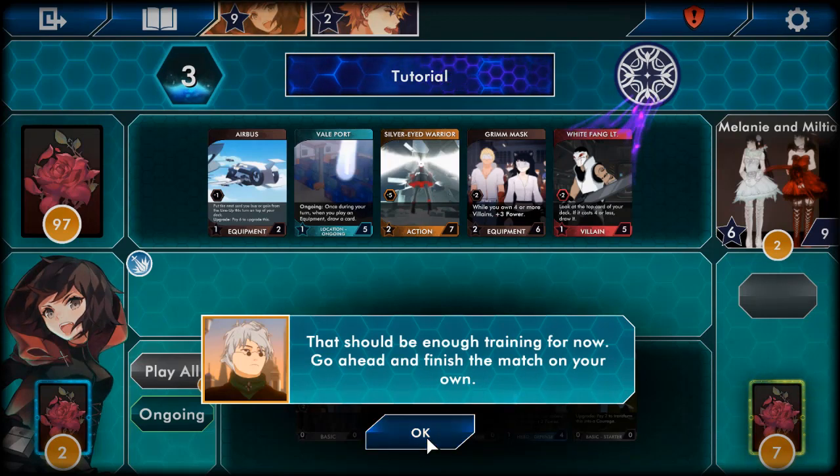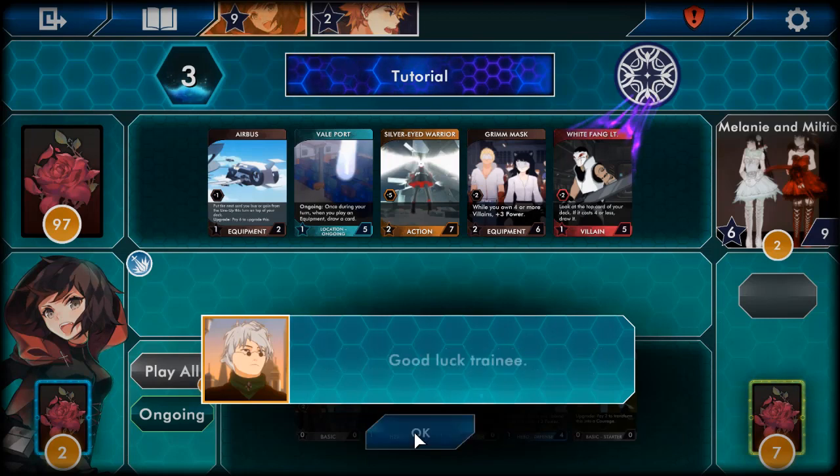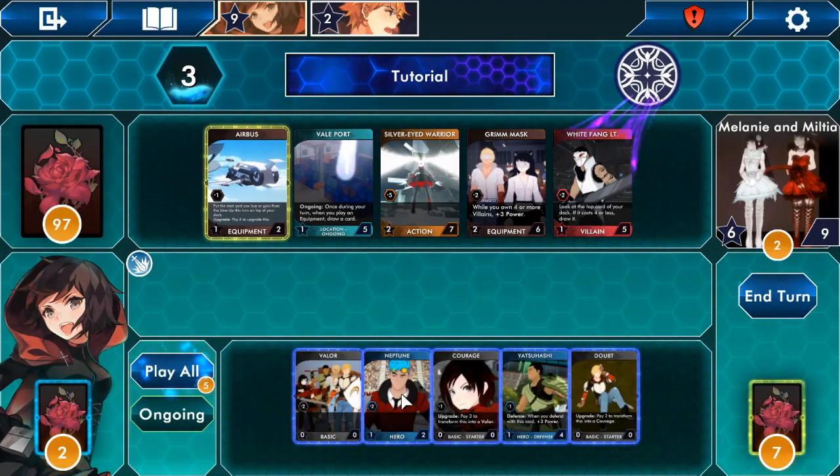I get three power for defending as well. That should be enough training for now — go ahead and finish the match on your own. I'm so confused still, but okay. Once the final boss in the stack of cards is defeated, the match will end. So there are two more bosses — good luck with the training!